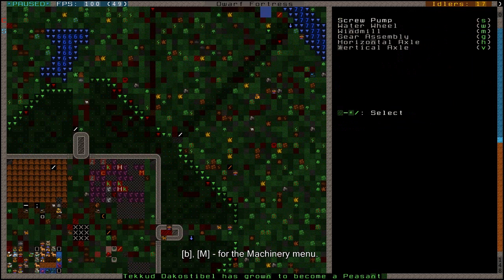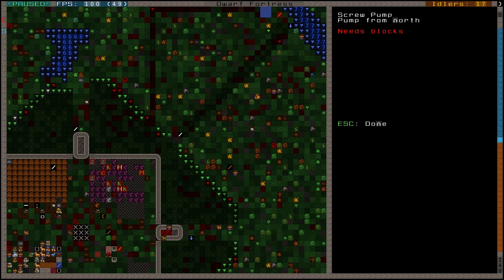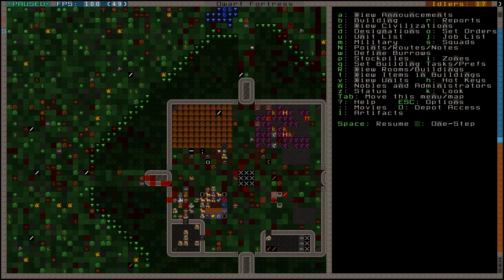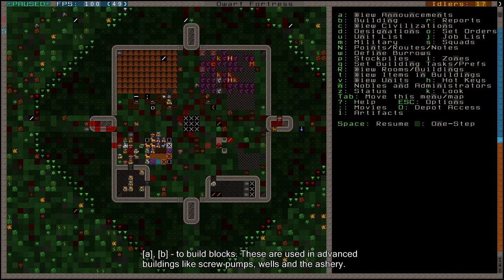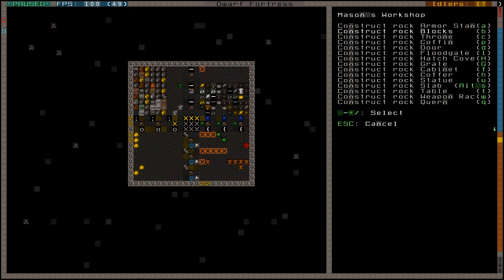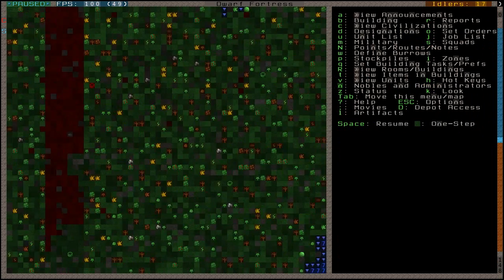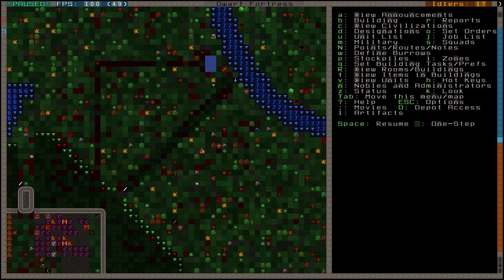I should have enough materials for a screw pump - I have everything except blocks. Let's make some blocks then; let's add a mason's workshop. I could also do this downstairs near my normal crafting level. Let's give two sets of commands. Now that will need to be built before I can actually place a screw pump, and we can start pumping some water, since that's another goal of the video - I'm going to start filling the lake with all these machinery options.